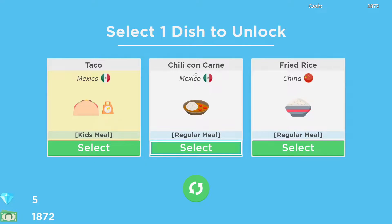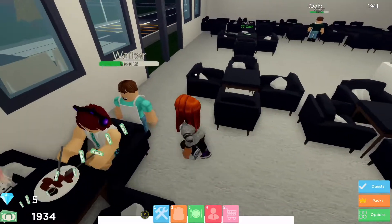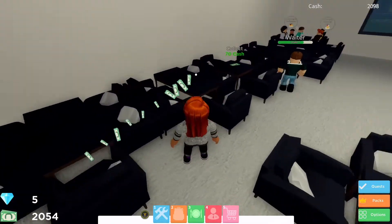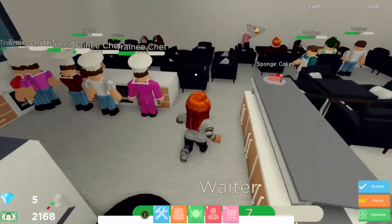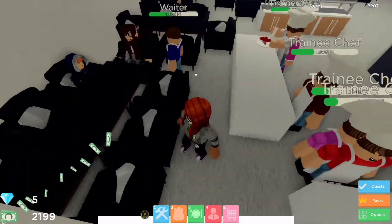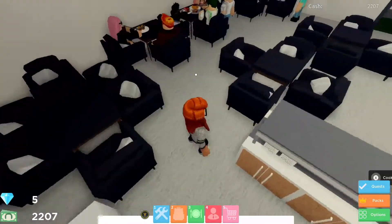We're going to unlock the Chili Con Carne because we're in the middle of the daily quest which has taken three days so far — this is the fourth day. To earn 15 diamonds we need to serve 30 Mexican meals to the customers, so the more Mexican meals on the menu the more chance we have of completing that daily quest, and 15 diamonds is worth having.